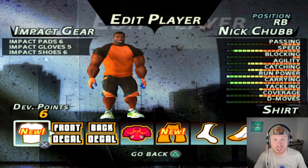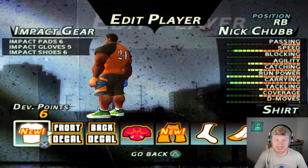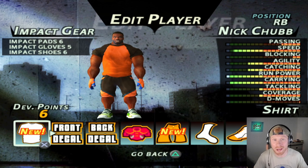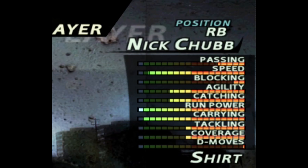Checking out Nick Chubb's fit, it looks like he's just coming from the gym doing a 500 pound squat — clean and mean and just simple. He's rocking impact pads for run power, impact gloves for carrying, and impact shoes for a little bit more speed. His run power's at a 20, his carrying's at a 19, and his speed is all the way up at 18. This is going to be one of the best running backs in the game.